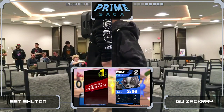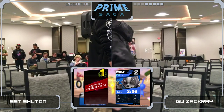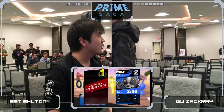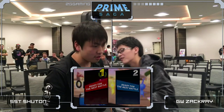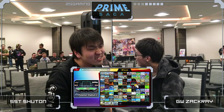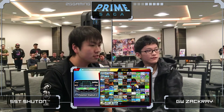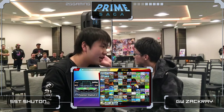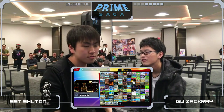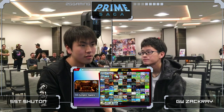Chutan thought he won the set. Zakkai thought he lost the set too — he just stood up. That was an insane comeback from Chutan, by the way. That's what I was saying — even though he was down 90%, it was dead even because Olimar can just blink and the percentage comes right back. So right now the score is going to be 2-1, Chutan's favor. We'll have to see how Zakkai plays around this because Chutan has been making these comebacks work very nicely.